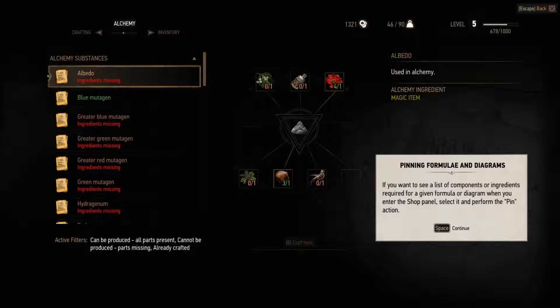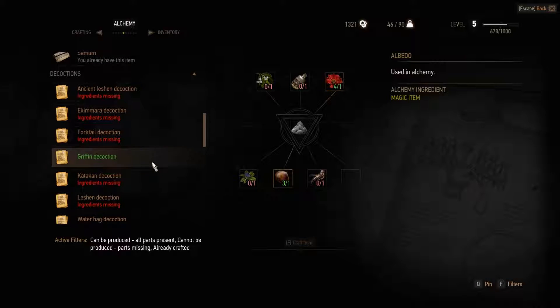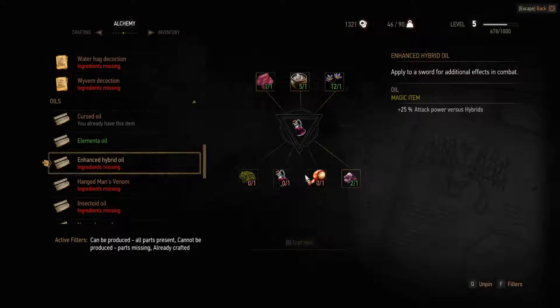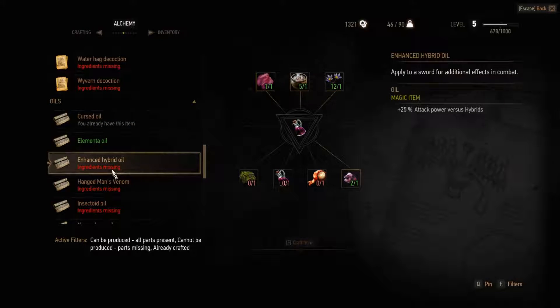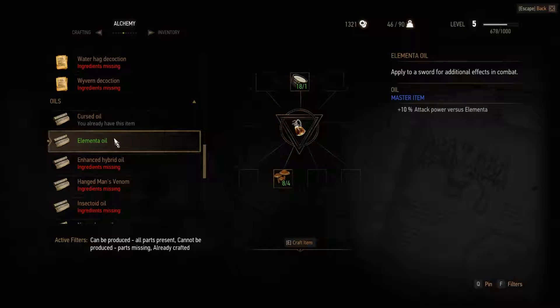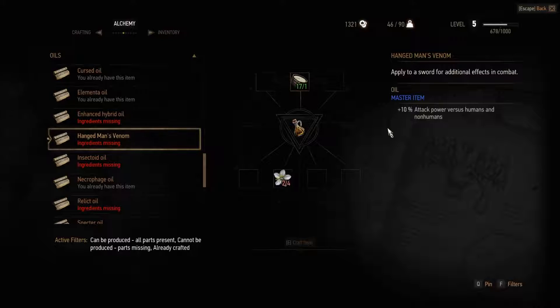For example, if I'd like to find this enhanced hybrid oil, I should be able to pin it by pressing Q. Now these ingredients will show up in the shops - if you get to a shop that sells Irinia Eye, it will show up in a special tab. The problem with this enhanced hybrid oil is that we need the ordinary hybrid oil first. But it will increase attack power by 25%, which is a huge increase. Perhaps we should craft elementa oil because we are finding a lot of puffballs. I would like to have some hangman's venom because that's good against humanoids.